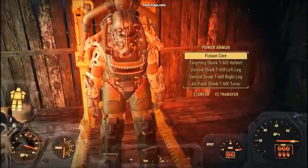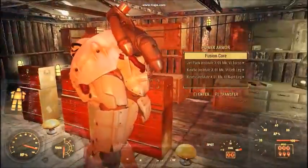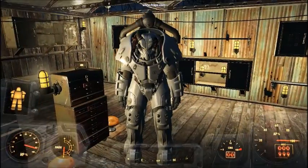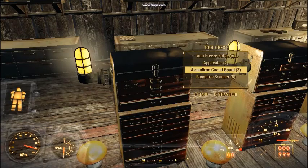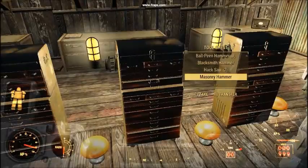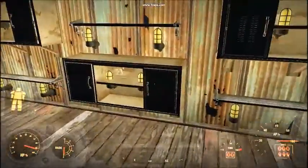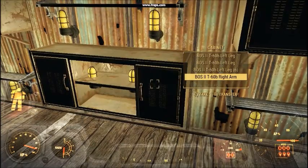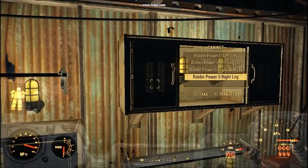I've got the Institute power armor suit in there as well, so I've got everything sorted into toolboxes and crates, as you can tell here. Just quickly flicking through them. There's also more armor and things like that, and storage for the power armors.